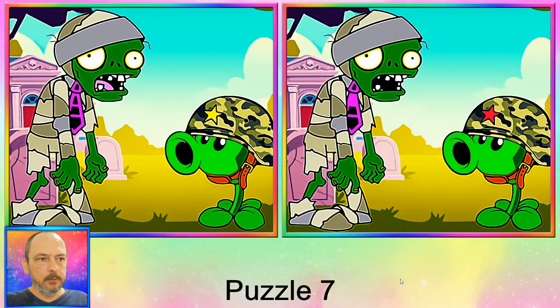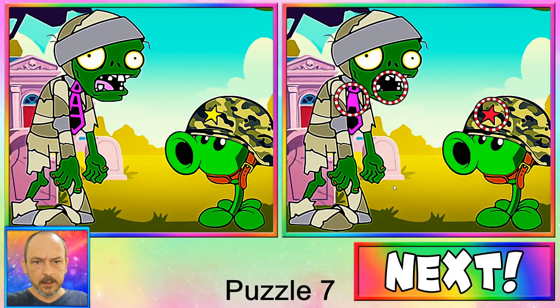Puzzle number seven — we have some Plants vs. Zombies. Don't know if you've played the game, but we've got three differences. Let's find them. The first difference is the star that has changed colors. Next one, on the zombie's tie he's lost a pattern. And the final one is his tongue. There we go. Next puzzle.